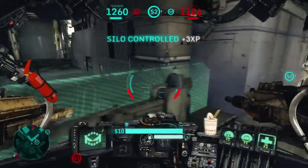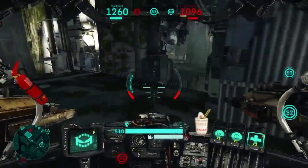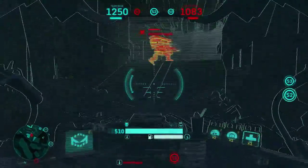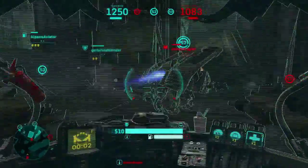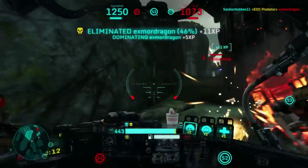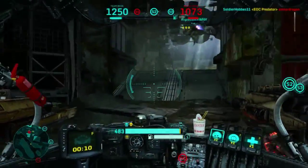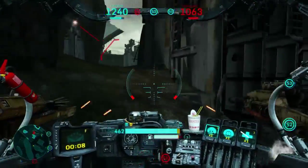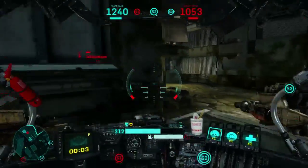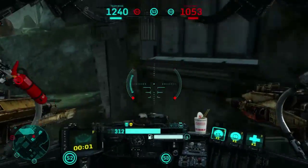You see me at that one little choke point where that heavy would have had to go through. Area of denial — I lay out mines right in front of him and just destroy him. That was close to the enemy spawn and I did not want to get taken out by their base defense turret, so I had to back off right there.